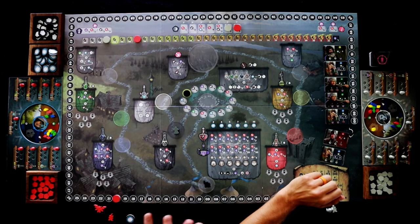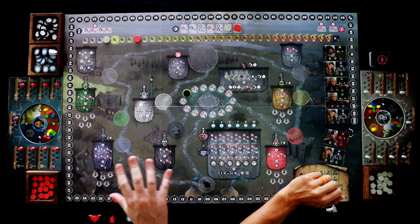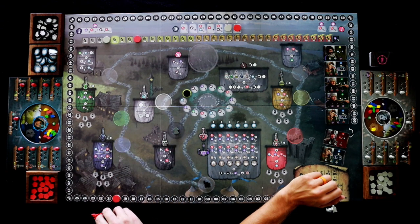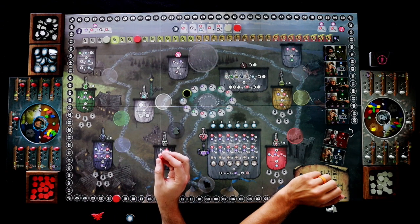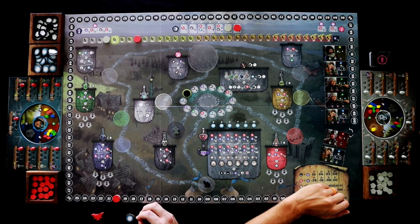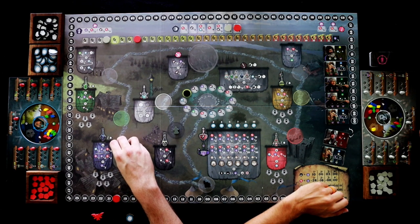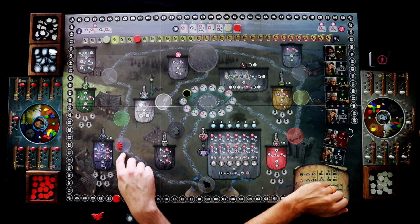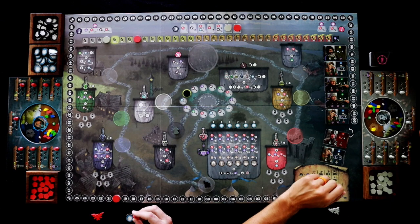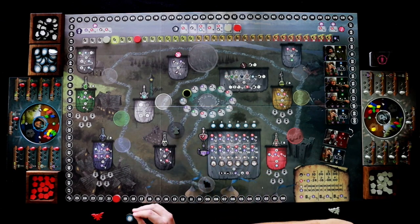Now I'll explain a little bit more of the game. What we're going to be doing is we each have two workers — a witch and a familiar — and we're going to be placing them on the board. The familiar can only be placed in a spot by itself. The witch can be placed in a spot with other characters and will also get bonuses at the bottom of each of the different worker placement spots. If I place my witch here and then John comes behind and places his worker here, I'll also get this bonus.